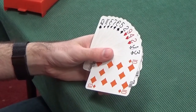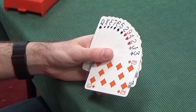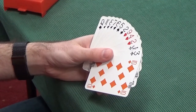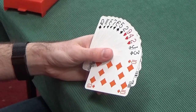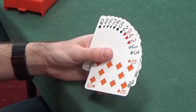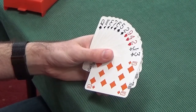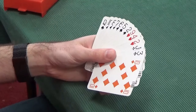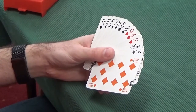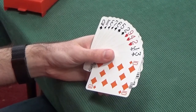We're the first person to bid, so we could open a preemptive bid here. Strictly speaking, we would like another spade — the King or Ace of Spades would be nice. Strictly speaking, for a preemptive bid you need five to nine, ten-ish points, something in that region.